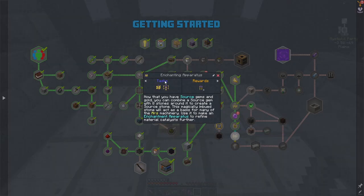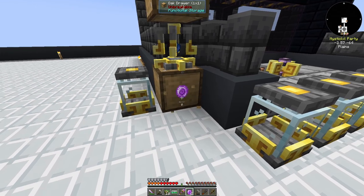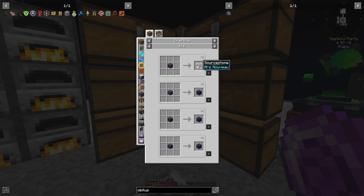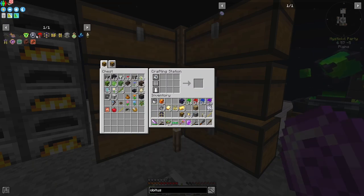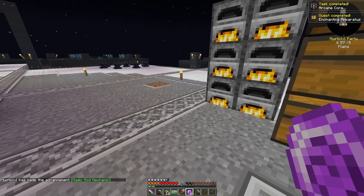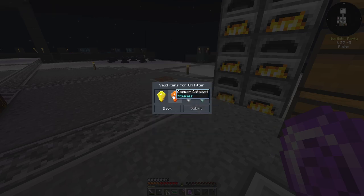The next thing it wants us to do is make an enchanting apparatus and arcane core. We don't have quite enough source gems just yet, so we'll give it a second. We can go ahead and make our first bit of source stone, which allows us to make a single arcane core as well as an enchanting apparatus — which uses the crystallized amber we got from our last quest. We made three of them but only need one. You really only ever need one enchanting apparatus, though you might need more for a different quest later.